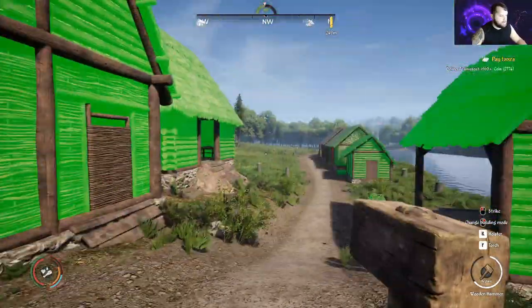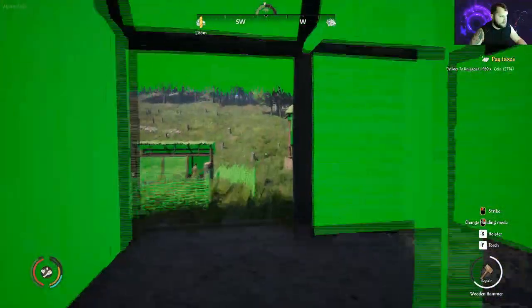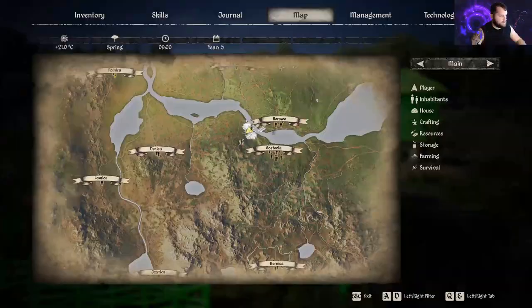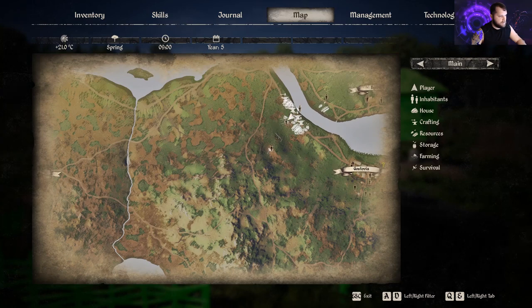That's how you repair buildings and how you get daub — you'll need straw and clay. I built my village here next to Gustovia because there are like five clay deposits right here.